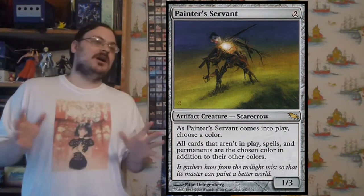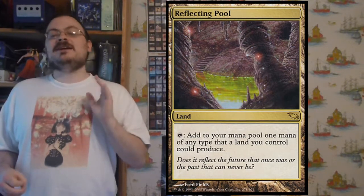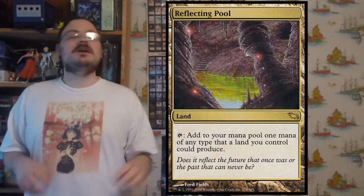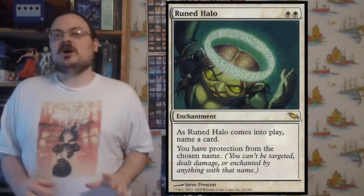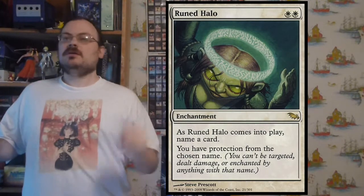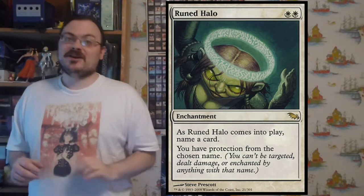Reflecting Pool was a reprint but very popular — you could tap it to add one mana of any color your lands could already produce. There was Runed Halo: when it came into play you chose a card by name and gained protection from that card — Lightning Bolt, Fireball, anything. This was in fact the first card to grant a player protection from a named card rather than just a creature.